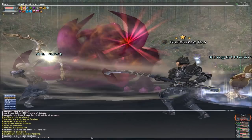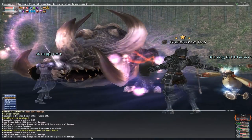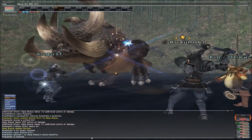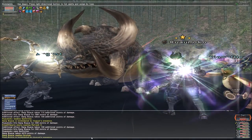Another useful spell you'll often use is Absorb Attribute, or Absorb Atri for short. The only thing better than dispelling buffs from your target is stealing buffs from your target, and this is exactly what Absorb Atri does. Use it if you see a target use a buff you'd like to take. If used with Nether Void, Absorb Atri will take three buffs from your target instead of one.